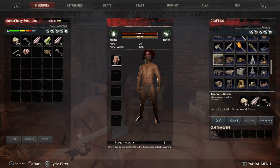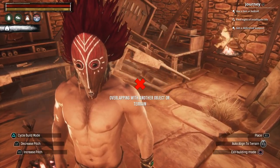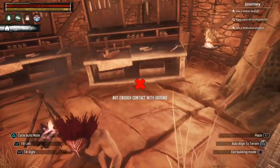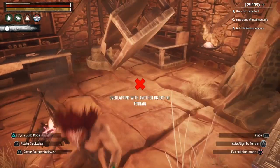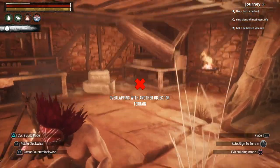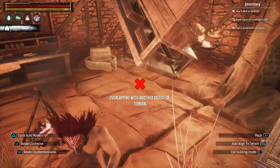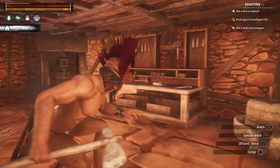Craft one and it might take a little bit of time, but not too long. Once crafted, you can rotate and position it — keep pressing triangle to cycle through all the different placement options and orientations. This works for essentially every placeable object in the game. If you decide you don't want to place it, just press O to cancel.